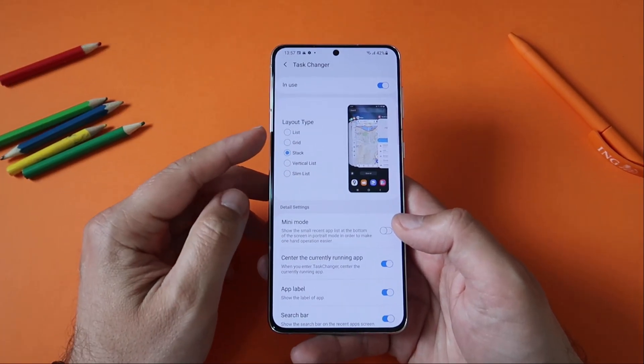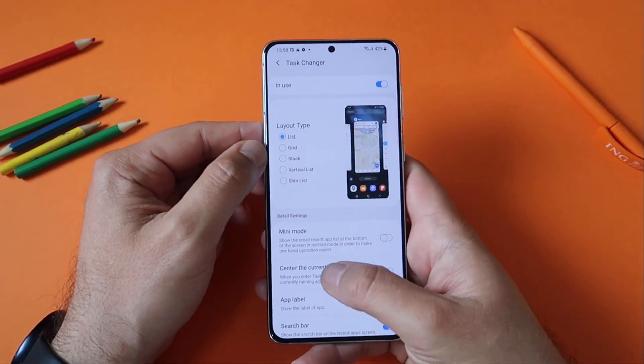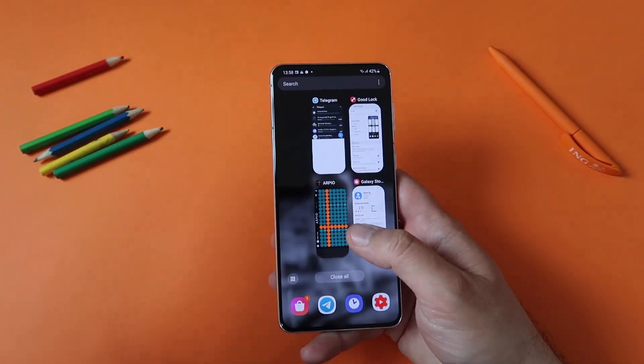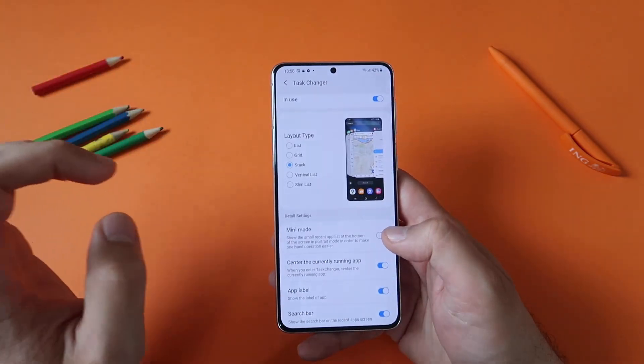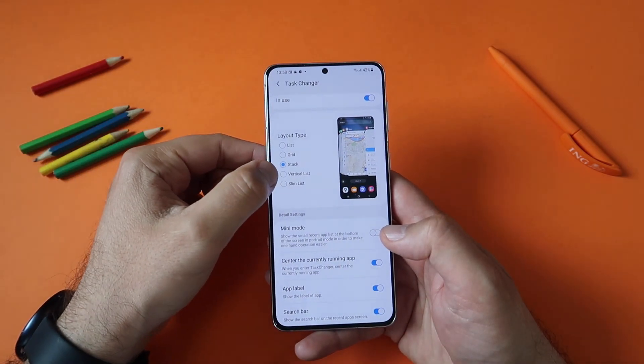First thing, going directly to the task changer - and here they are, the new layout types. Let's check the list one - very standard. Then the grid one - okay, if that's your game, why not. Then we have the stack one, which was also available in the previous version. And the new two things you're watching this video for: vertical list and slim list.